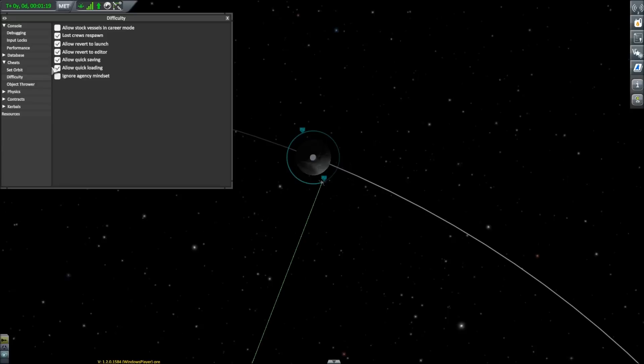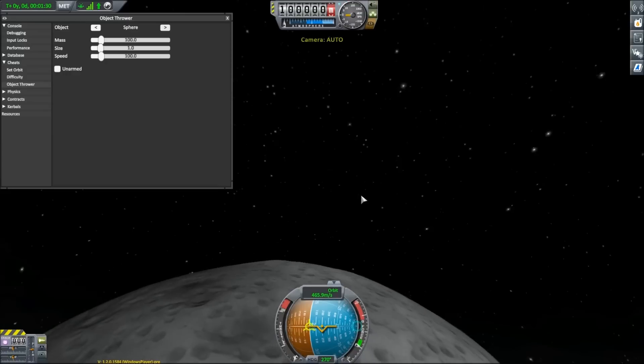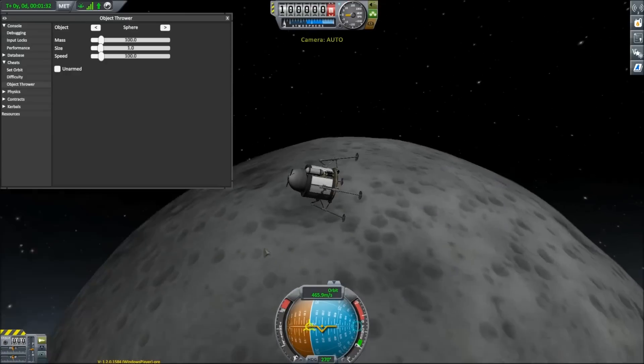Lost crew respawn — what do we got here? Allow revert — click on the difficulty stuff, makes sense. Object thrower — what is this? I want to throw objects. I love throwing objects. Okay, let's throw an object.